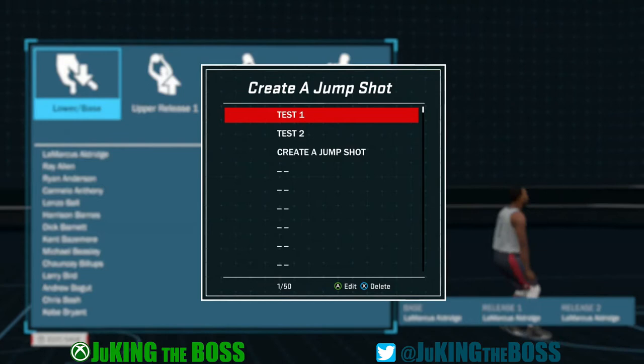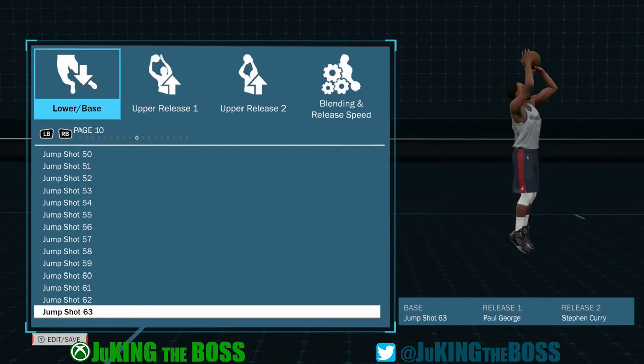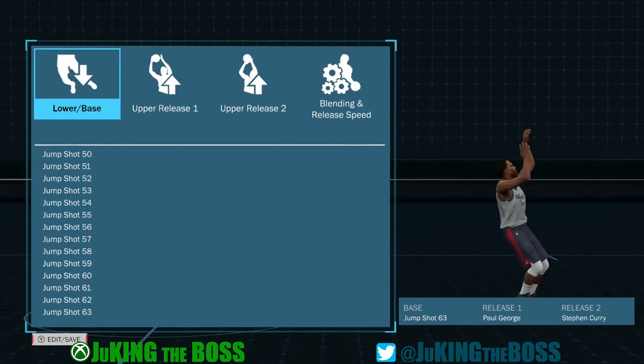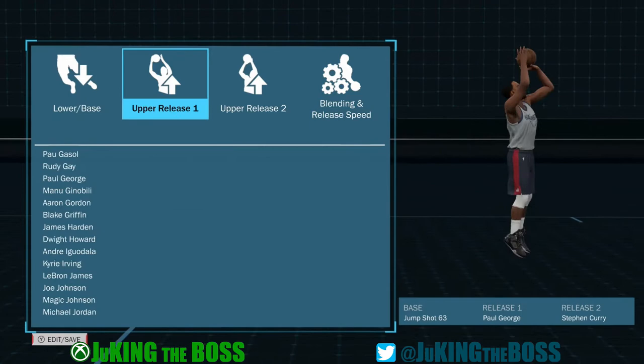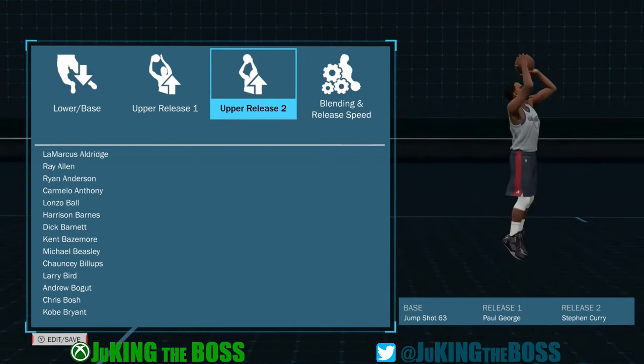Now we're in the thick of things. When it comes to creating my jump shot, the first thing to understand is that the jump shot base dictates the speed at which you reach the pinnacle of your jump shot. That gives you your marginal window for how quickly you have to press the button or flick the stick. I went with jump shot 63 as a base — it's a nice, normal, quick motion, which gives me marginal error going into pro-am and the park.